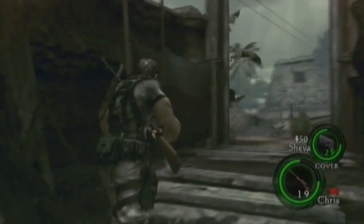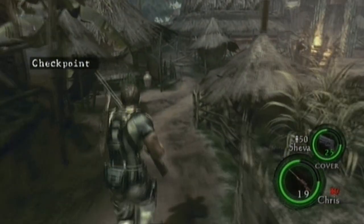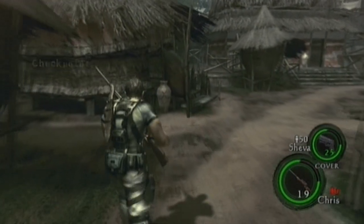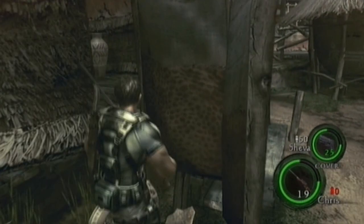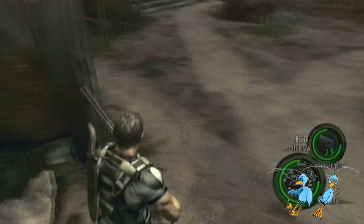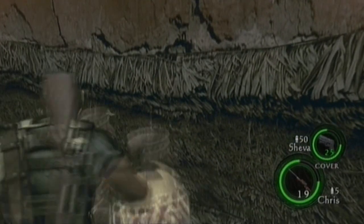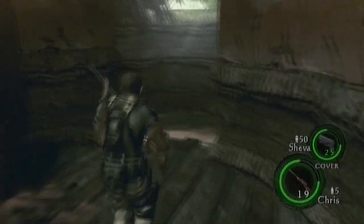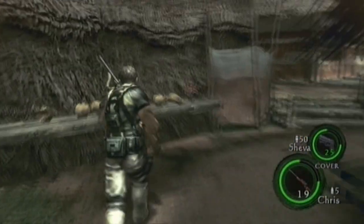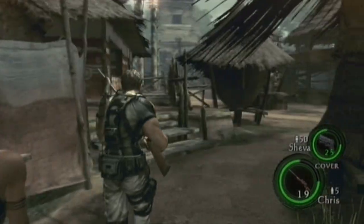Our main objective is to collect magnum bullets, but this is not just a magnum bullets sweet spot — this is also a health item sweet spot. You can collect two red herbs and one green herb, so we are killing two birds with one stone. Here are the herbs; mix these two and you've got a full health restoration item.